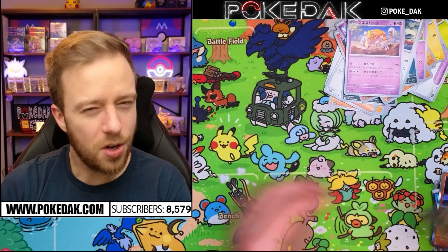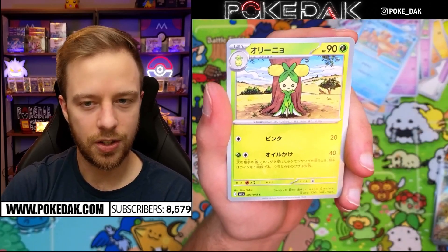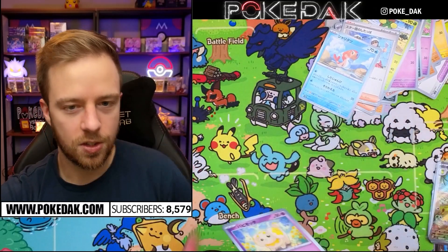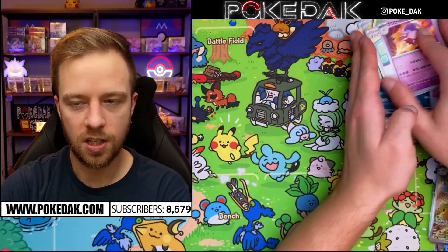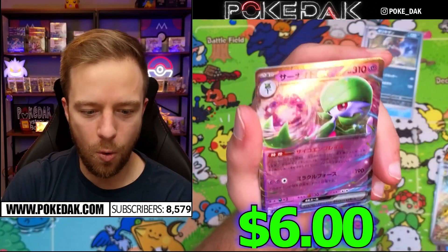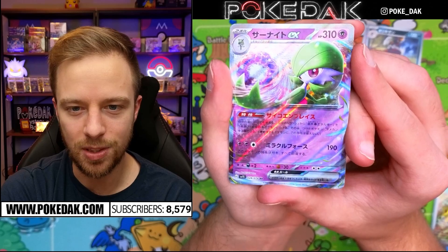I'm nervous but excited for the Scarlet and Violet era. Things will change quickly — it'll take about a year before the base set becomes less desirable as new ideas come along. A lot of people have been talking about the possibility for Terastal Pokémon to have different types, very similar to Delta Species — like a Water-type Charizard or different takes on familiar Pokémon. Oh wow — the Gardevoir EX! That is absolutely stunning. Not a secret rare, just a standard ultra rare, but man that is beautiful.